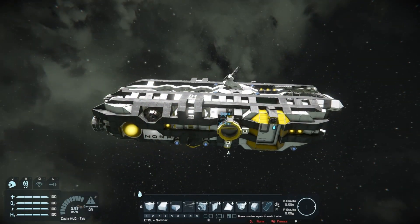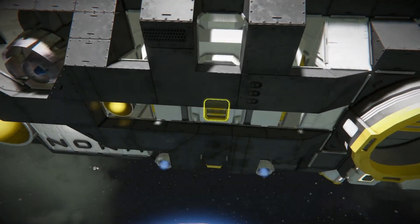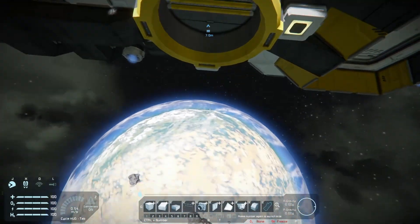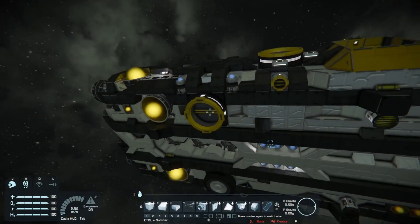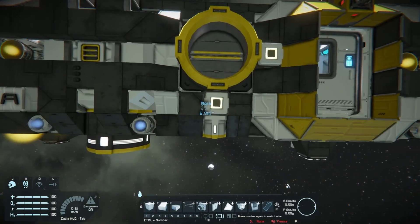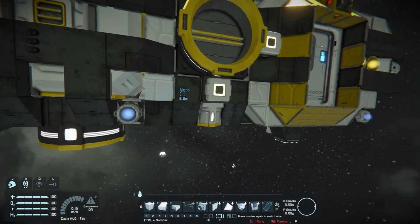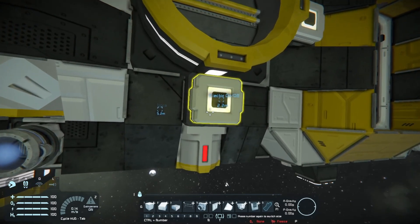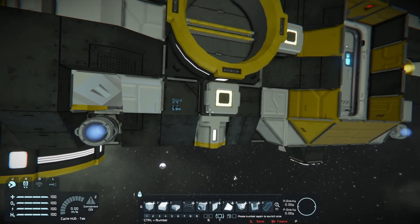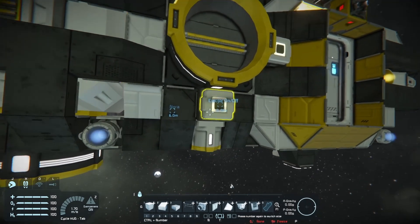For cargo capacity, the Nora has a single large cargo container which you can see and access from the outside. You can also access it through any of the connectors — there is a bottom connector right below it and a side connector right here. Right below the side connector there is also an ejector, and right behind this button which turns the ejector on and off is a conveyor sorter, so you can get rid of any junk you don't want in your ship.